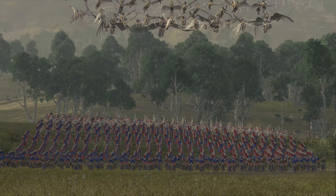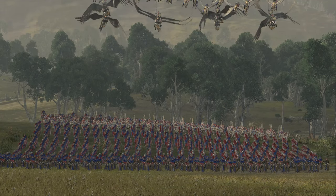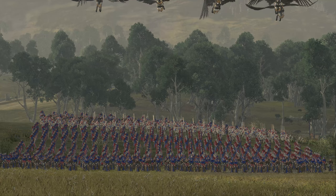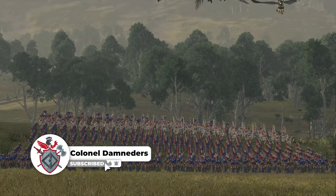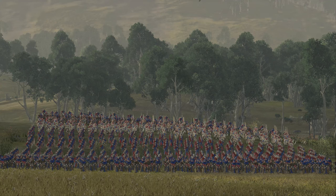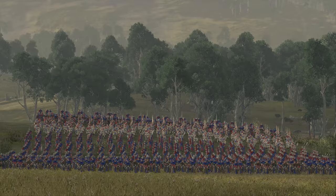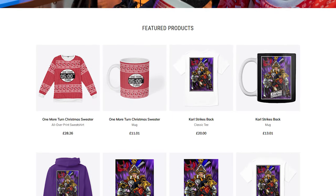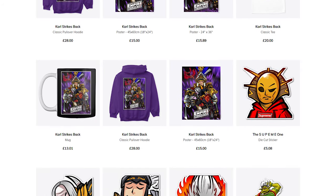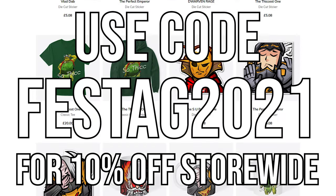I believe that does conclude everything, and this concludes the entire series on how to build army compositions for every single faction in Total War Warhammer 2. As I said, next year — hopefully with no more delays — you'll be seeing similar videos for Warhammer 3, so I'll be very very excited for that. Be sure to stick around and subscribe if you want to see those, leave a like, and leave a comment down below telling me what you think of these compositions. If you have any changes or improvements since I'm not great at Bretonnia, I'd be very happy to take them on. Also, the Christmas merch is available until the end of the year and you can get 10% off everything store-wide using code FESTAG2021 until the end of the year.